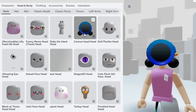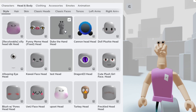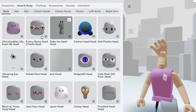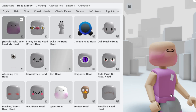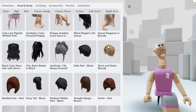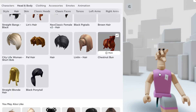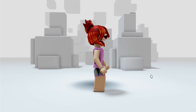They will go straight into your inventory. They look a little bit creepy on. Put on a bacon hair on this head and there you will have an obvious fake headless.